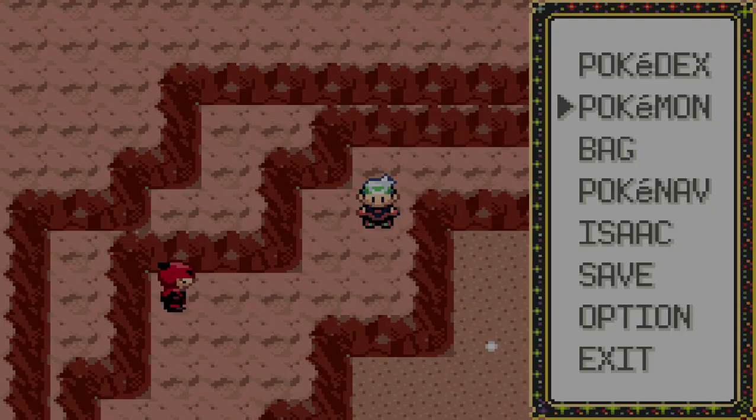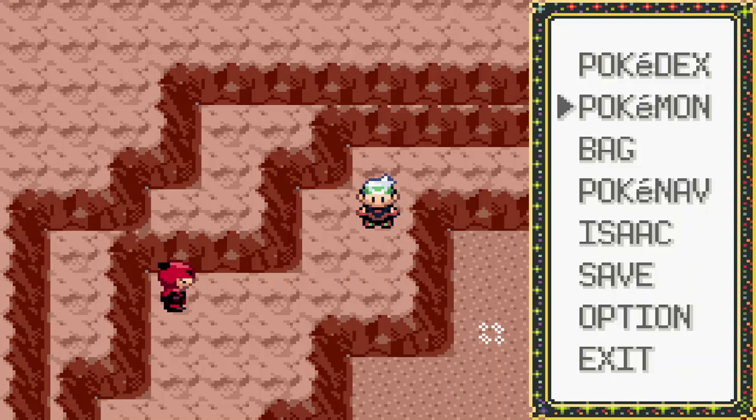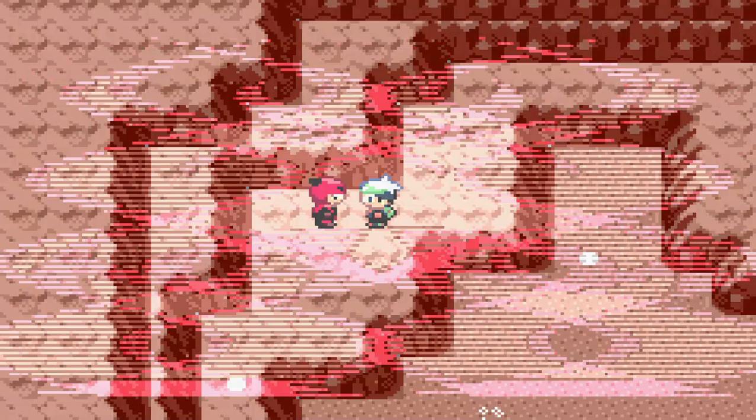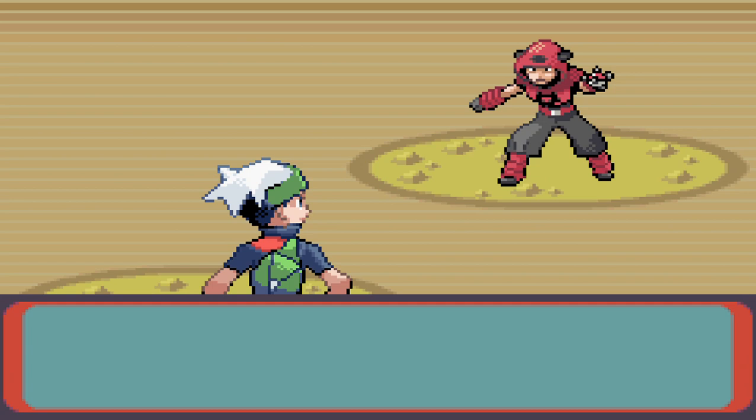We already got the item, so we can move on. We have a roll call interaction here — important guarding assignments. One grunt says he's always late to roll call. The response is pretty blunt: don't be late to roll call. Pretty straightforward, there's not much more to miss out on here with Team Magma's hideout.